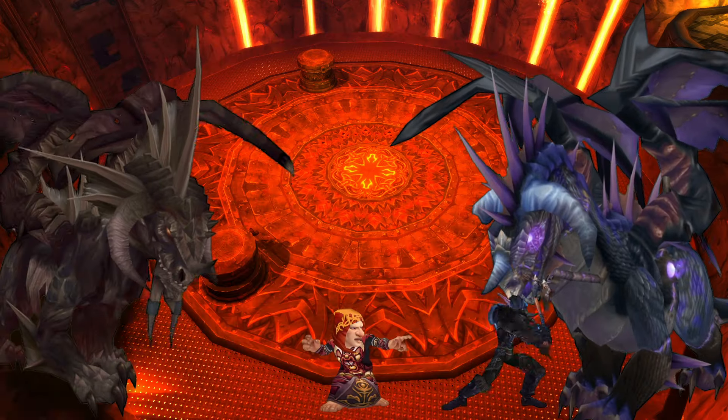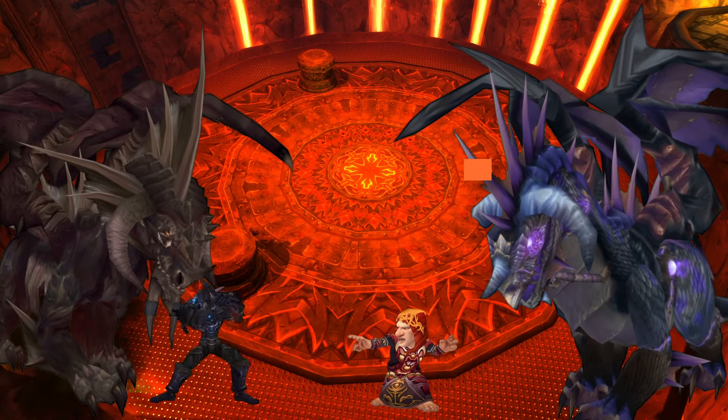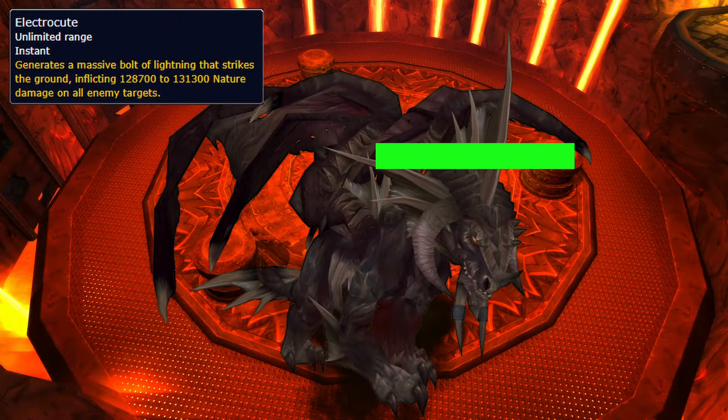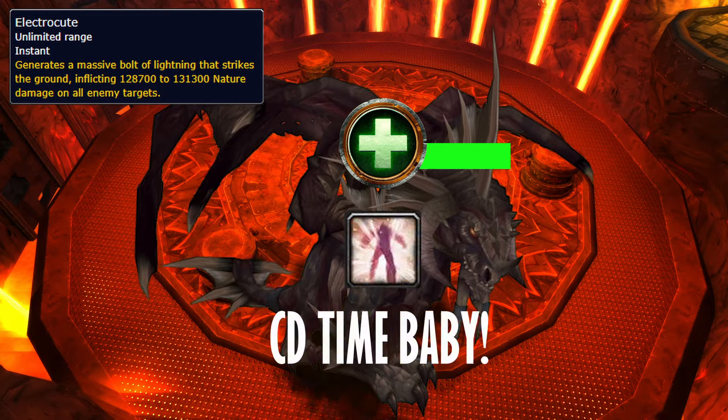When Onyxia dies the phase ends, so when she's around 10%, swap most of the raid to Nefarian to get him down as much as you can before you have to kill her. It's important to maximize DPS on Onyxia — just don't forget to kill her. Nefarian deals heavy raid-wide damage every 10% health, so assign a healer CD, because it hurts.